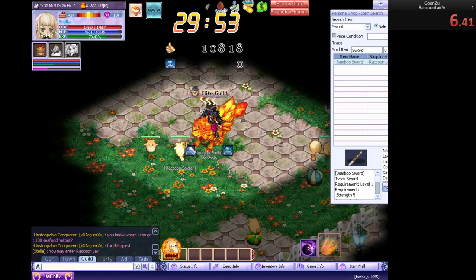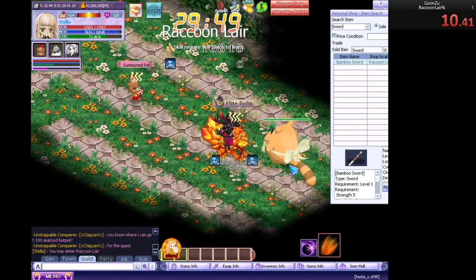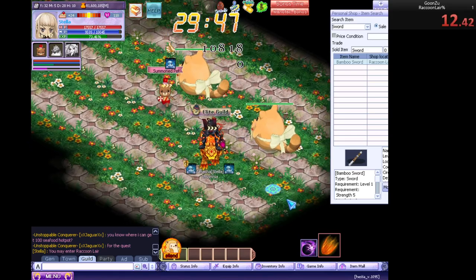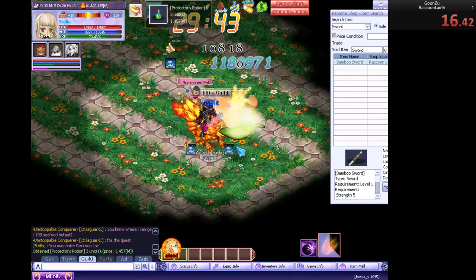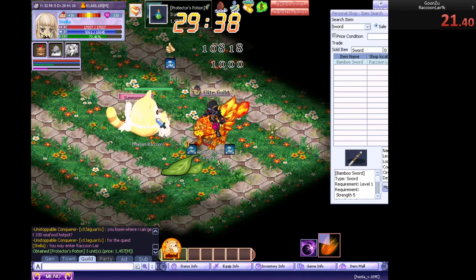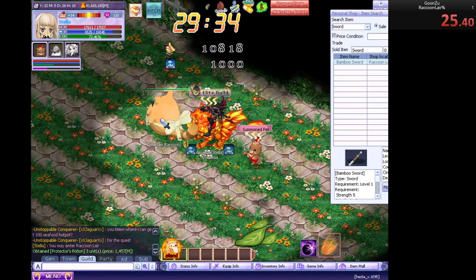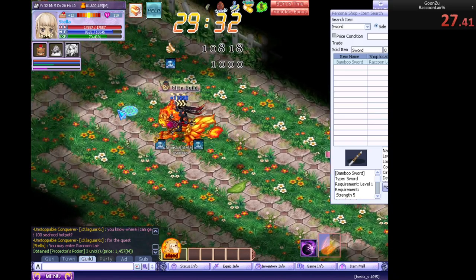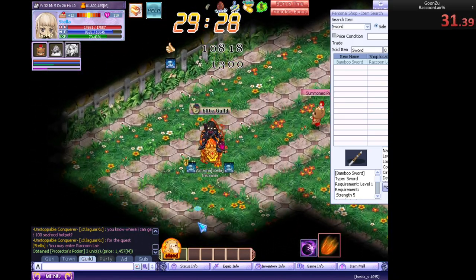Click to move to the Raccoon Lair. Search for the boss. Move, move, move, move, move. Keep eating Raccoon Lair — good this time — and when the dungeon kicks us out, the timer stops and the speedrun ends.